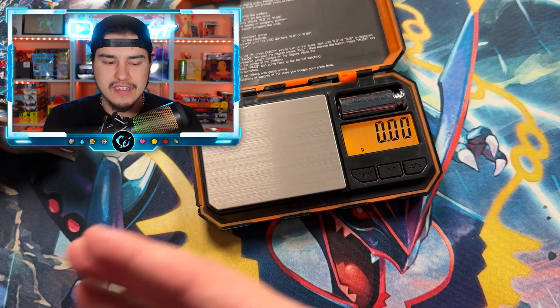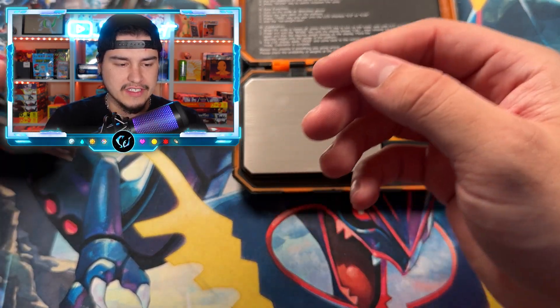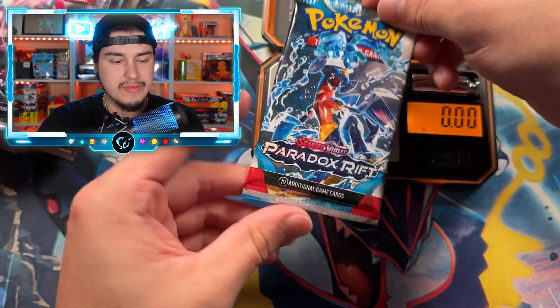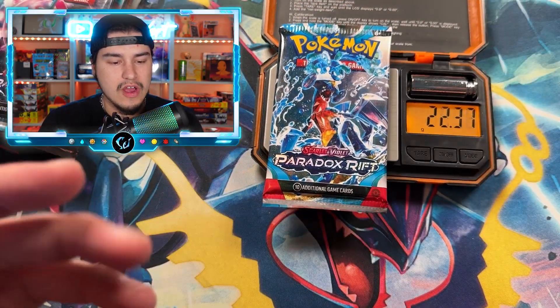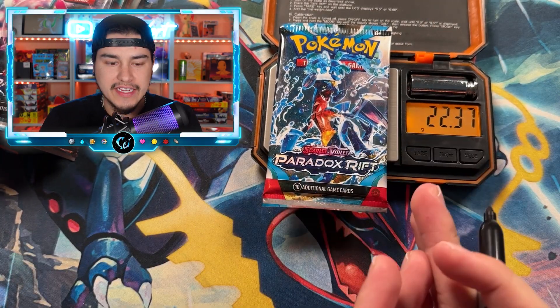I forgot that the Scarlet Violet era comes with nine packs now. That's actually surprising that 151 ETBs don't come with more, because 151 is a special set. We usually see — like back in the Sword and Shield era — special sets like Shining Fates and stuff would have more. Y'all know the drill — we're gonna put these on the scale.